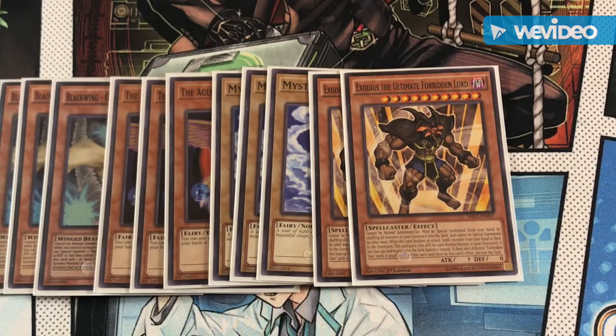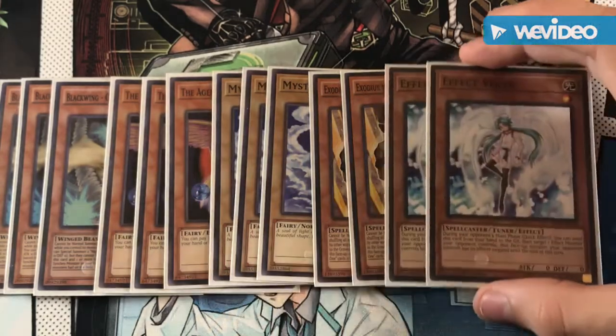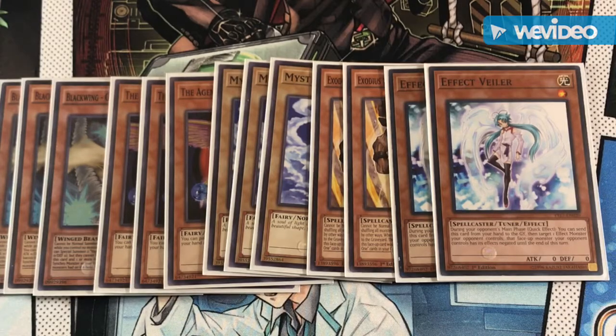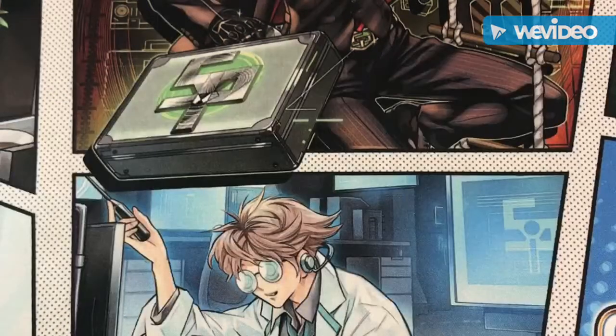A Venus and an Exodia in hand alone can get you very big fields just to start out. To finish off the non-archetype monsters, we do have Effect Veiler, which is kind of a budget version of Ghost Ogre. I have my Ghost Ogres coming in — I recommend playing Ghost Ogre for the next meta — but Effect Veiler is a sufficient proxy until you get your own Ghost Ogres.